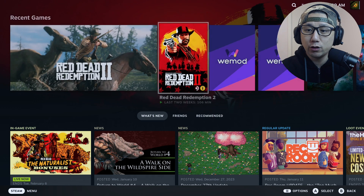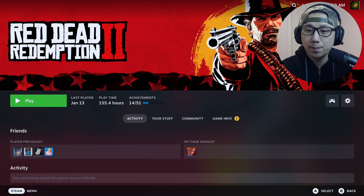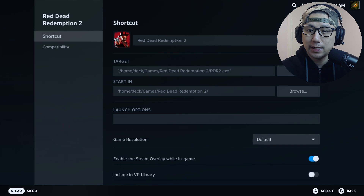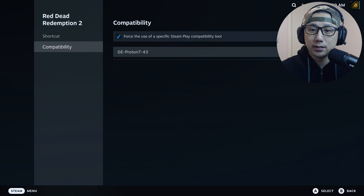You can see I've got two versions of the game — this is the Steam version, and I've also got the non-Steam version. I'll tell you why we can't use the Steam version later. If you're on the non-Steam version, make sure you're on GE Proton 7-43, that's the one that works.